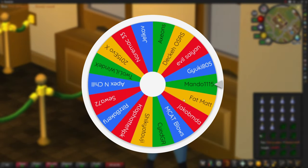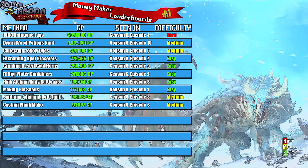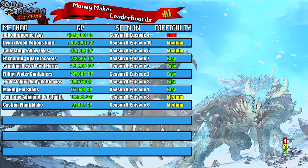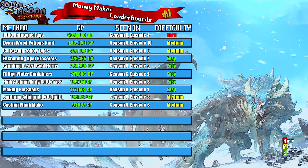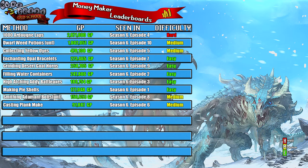Now let's jump on over to the leaderboard so we can see where this money maker ranks. On this leaderboard I rank the money makers after I try them, split into 4 columns: the method used, the money earned, the order they rank compared to the order I released the videos, and difficulty. If it's really hard or hard, I rank it red hard. If it's really easy or easy, I rank it green easy. If it's somewhere in between, I rank it yellow medium.